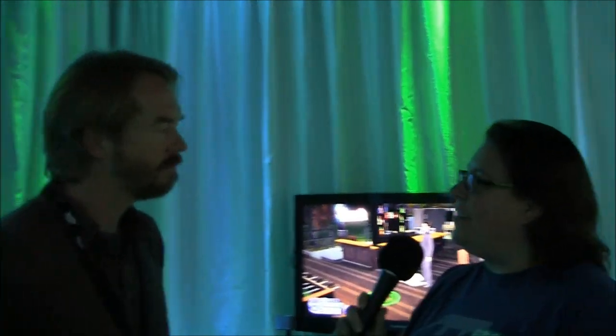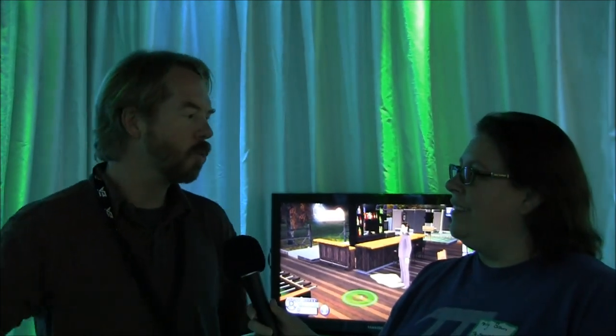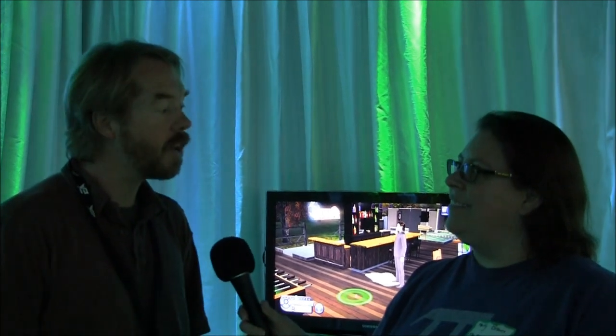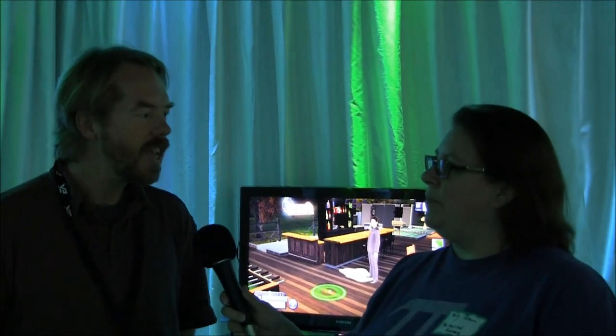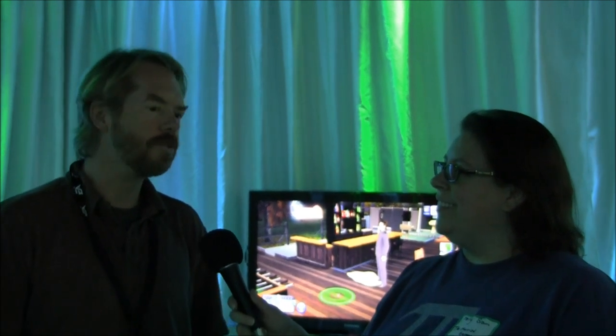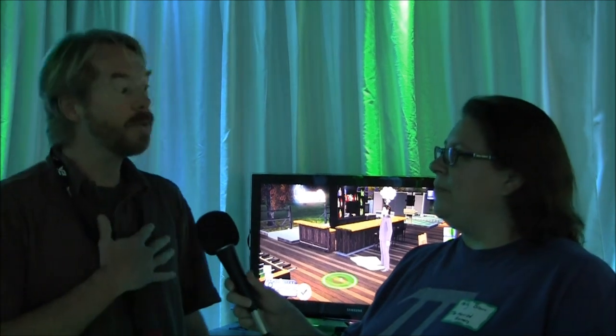It has some Kinect abilities as well, correct? It does have some Kinect abilities. With Kinect, you're able to speak to the world, you're able to speak to the Sims. You're able to navigate certain menus by saying select German Shepherd or select Persian Cat, so that kind of helps you navigate and create a Sim through the menus. In-game, you're able to maybe have your Sims go freshen up or use the toilet, or maybe even socialize directly by saying be friendly or be romantic.